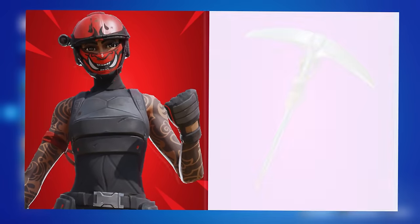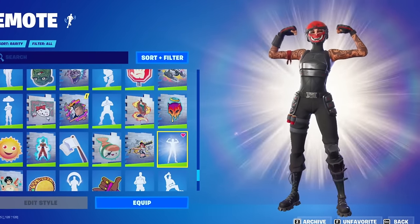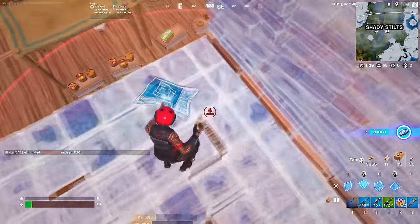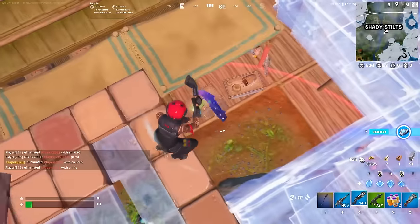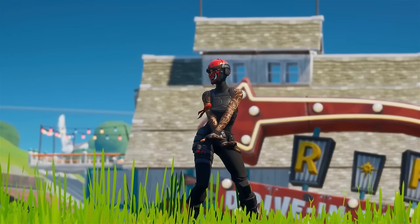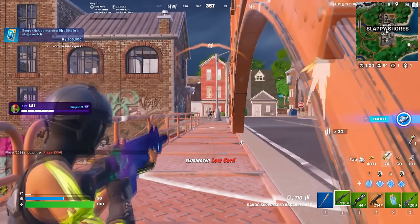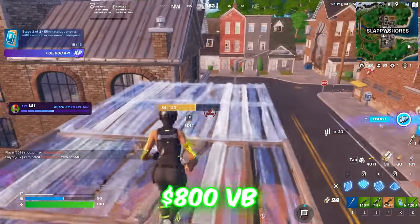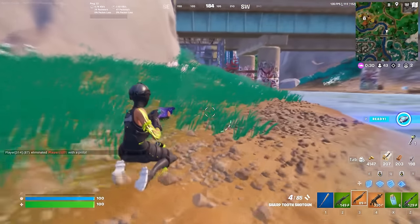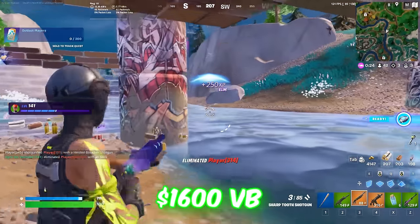Let's get straight into it with an OG combo, and this is Manic and the Studded Axe. This is by far one of my favourite combos of all time. Both of these items were introduced back during Chapter 1, and since we are now in a season of OG seasons, I feel like this combo just makes sense. It is so clean. We have a bunch of brand new edit styles for Manic as well — now we have like four or five different styles in the files. The Studded Axe is a really simplistic pickaxe, setting you back 800 V-Bucks, and it works with every single style of Manic. This is also going to be one of the cheapest combos on this list, coming in at 1,600 V-Bucks.